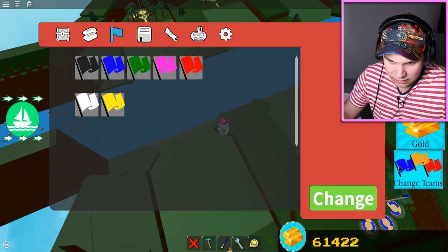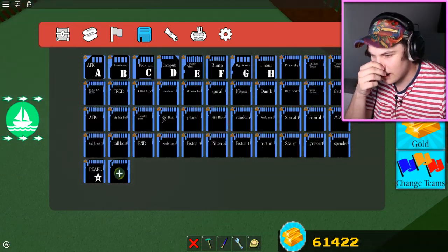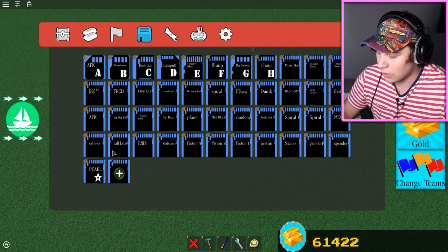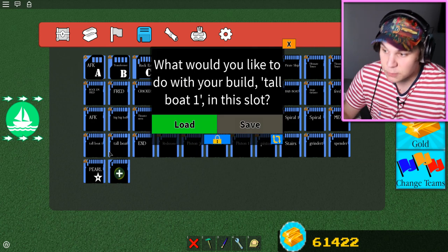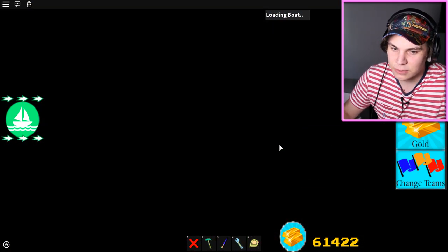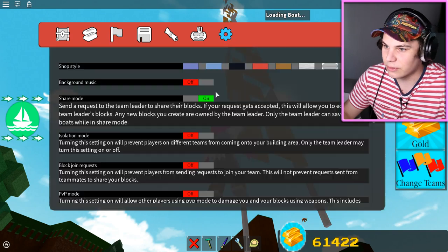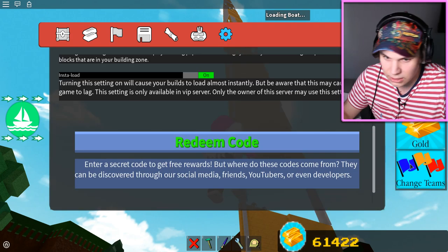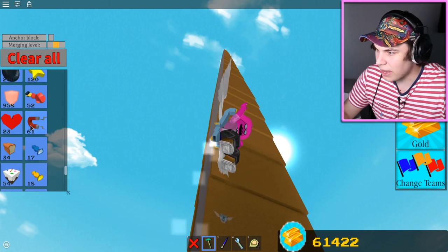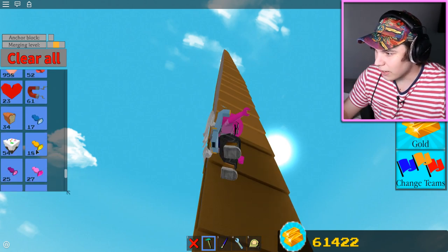So if I have like a really tall building, for example - let's say I'm working on the tallest boat in the game. That's probably a good example. What if I load in the tallest boat in the game real quick? Let me turn on instant load so that way it actually loads in real quick. Usually getting up there would be a pain in the butt.